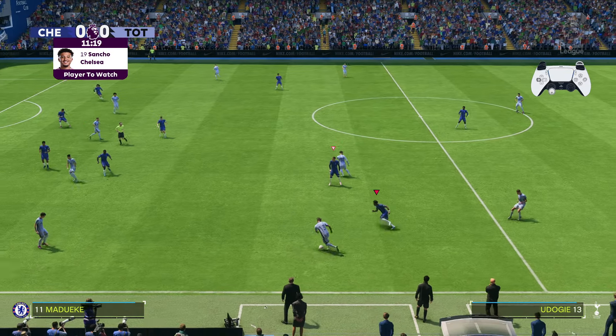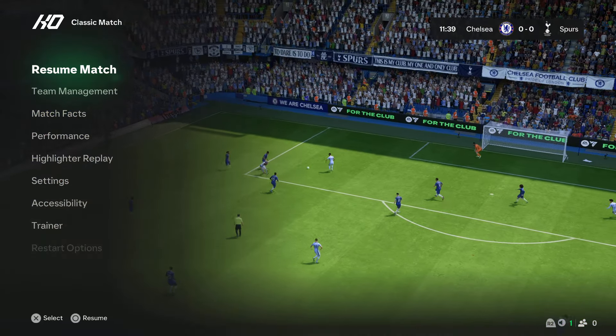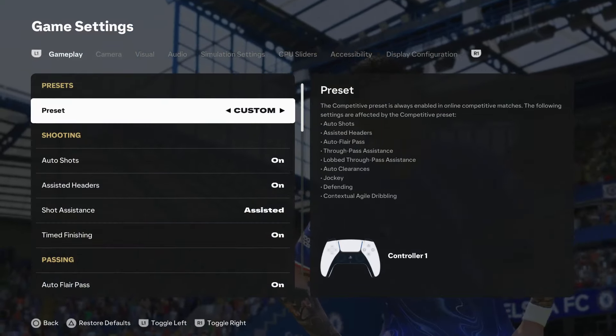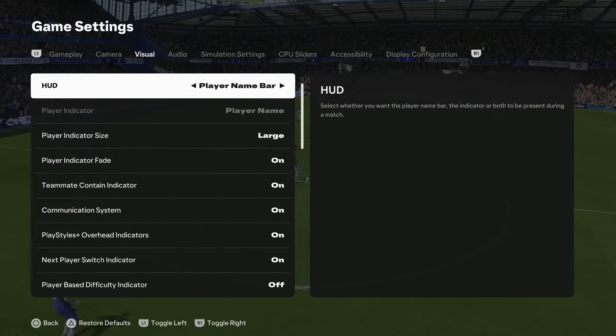You can enable and disable this option from the settings. Go to Settings, select Game Settings, and within the Game Settings, use the R1 or L1 button to navigate to Visual.